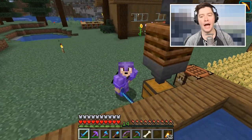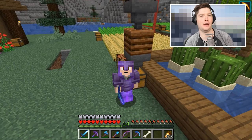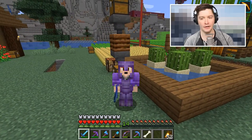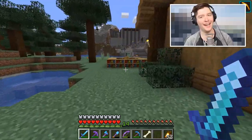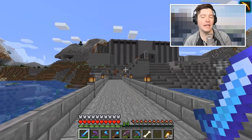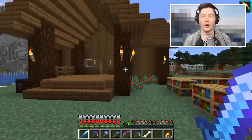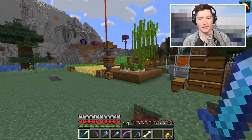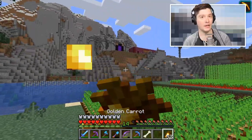Hello everybody and welcome back to another episode of How to Minecraft. I'm very excited because on today's episode, we've been doing all sorts of stuff - working on farms, working on this crazy prison thing. But a lot of the details of my world have gone missing. We need the details, but we've just been ignoring a lot of small things because of the big picture. Today we are going to focus on the little things.